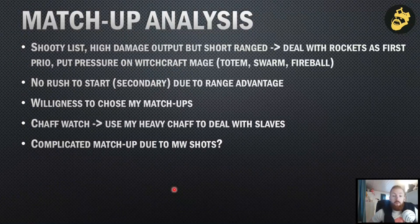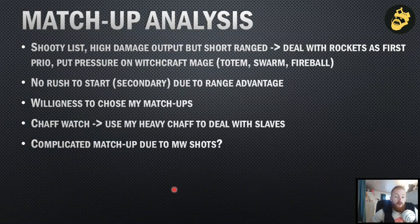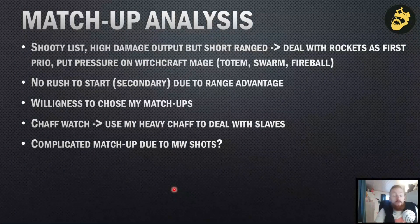Regarding willingness to choose matchups — which unit faces which unit — I know the slaves could be an issue so I have to use my tribesmen, potentially dogs or tusks as well, to deal with them. The matchup seems complicated due to multi-wound shots, but honestly I never tried playing against double rockets — I always feared it on paper. I also know I have to be careful about the naphta horror; a couple of games ago it shot in short range against my death star and I lost like four or five tribesmen or bruisers.